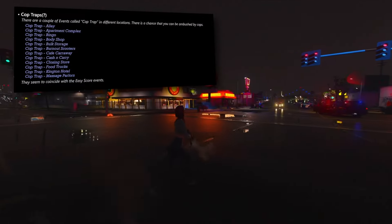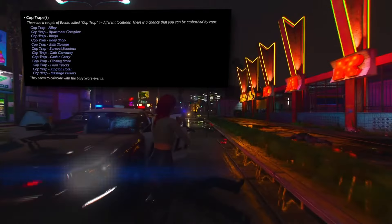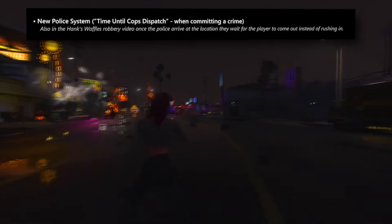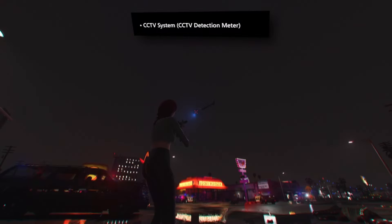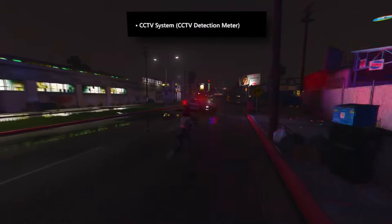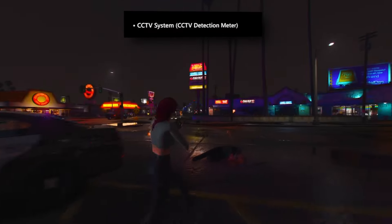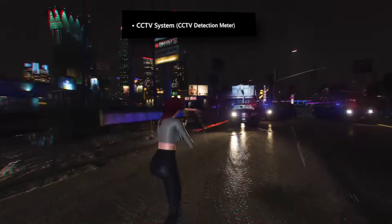A novel event type called Cop Trap incorporates scenarios where law enforcement sets up traps at multiple locations. An overhaul of the police system introduces 'time until cops dispatch' — criminal activities no longer instantly summon law enforcement, giving players a brief window to escape. Security cameras employ a detection meter reminiscent of Payday 2 or Payday 3, where players must exit the camera's line of sight within a specified time to avoid a filling detection bar.